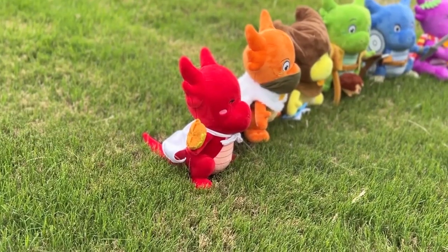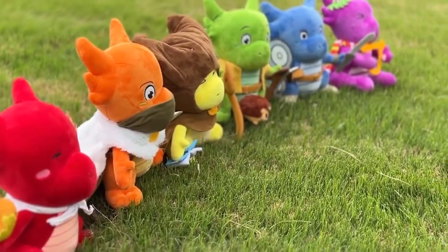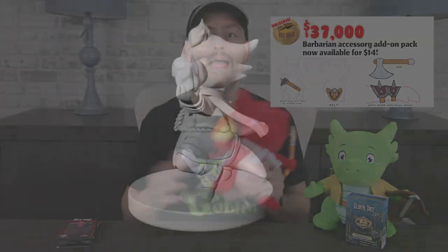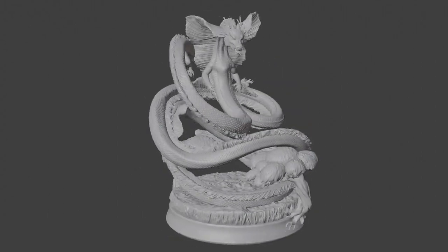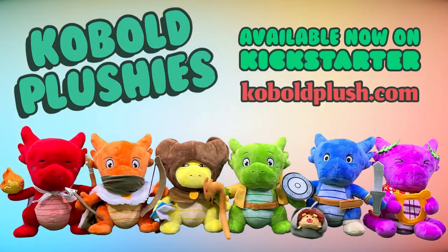Before we jump in, we are almost in the last week of our Cobalt Plushie Kickstarter. We have six Cobalt Adventurers with swappable items and accessories. We've also unlocked two accessory packs so you can turn your Cobalt into a nature-loving druid or a rageful barbarian. We've got lots of mini STL files, including a gargantuan-sized harvest dragon with a stat block and an encounter. Come back us before it's too late over at Cobaltplush.com.